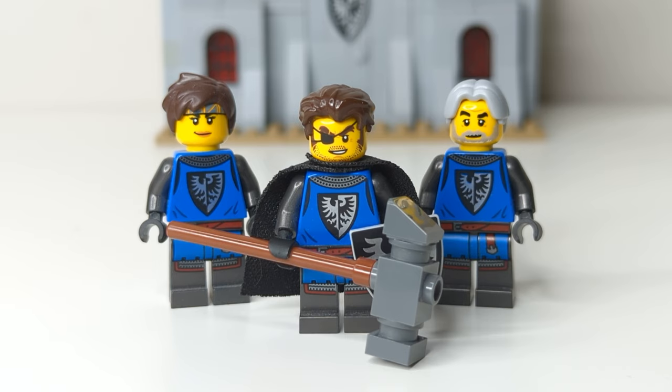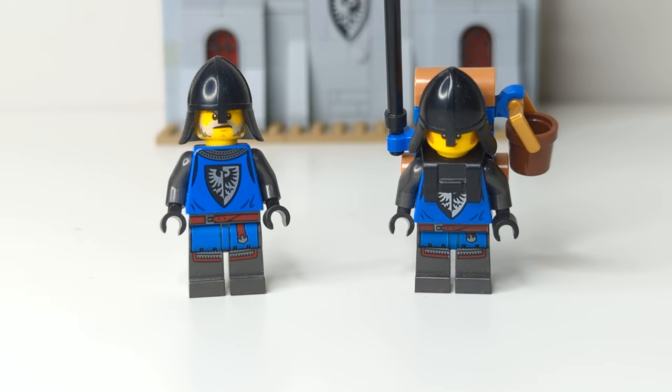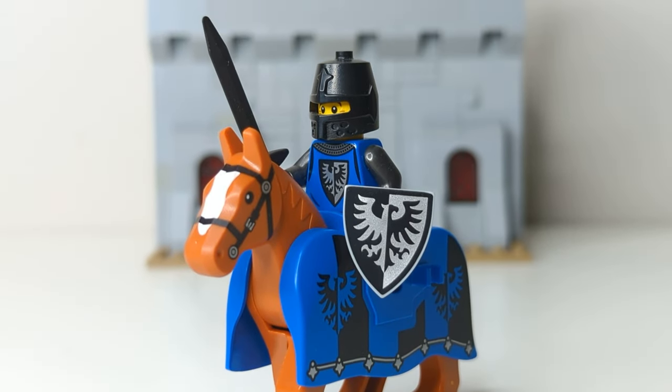He has a massive hammer that I believe came from a hobbit dwarf figure. Moving on to the more standard knights, I have six Black Falcon knights that wear pearl dark gray helmets. I plan on probably getting another six of these to populate the upcoming castle. Then we have two men-at-arms with black nasal guard helmets — these guys came from the lion knight's castle. And finally, I have my lonely cavalry man who also came from the lion knight's castle.